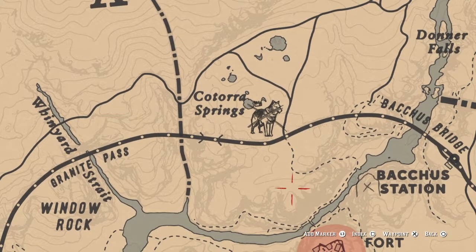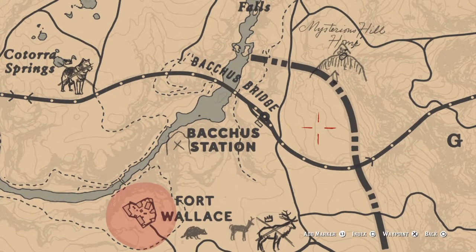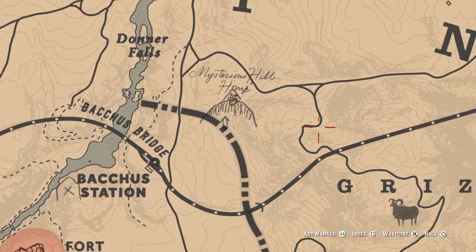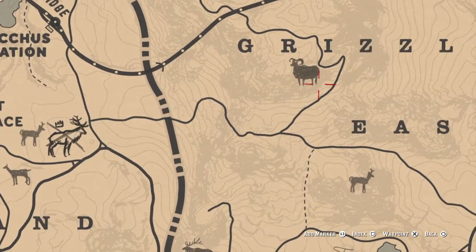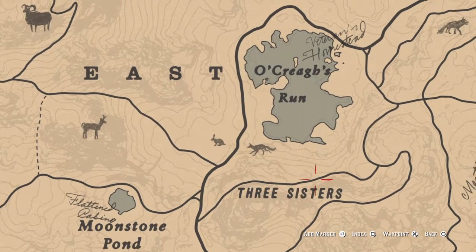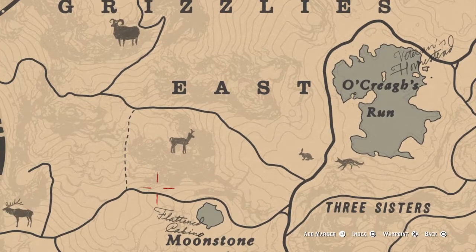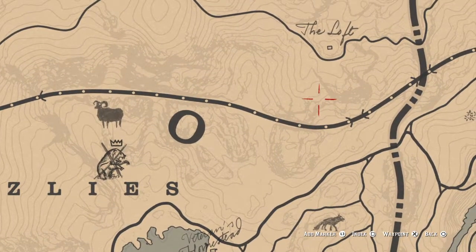Right here is going to be the legendary wolf, and down below that is the legendary elk. The legendary grizzly is here — probably most of you already know about that one. I will say there are some interesting encounters to be had in this area, especially around chapter six, so I'd advise you to hang out up here and see if you can pick those encounters up if you're interested in the story.